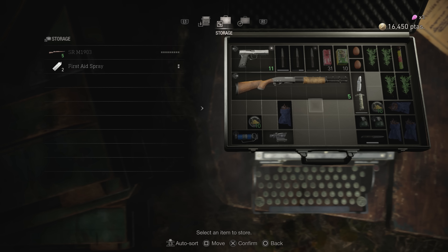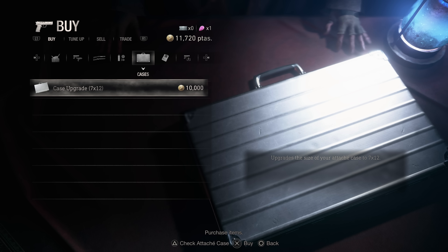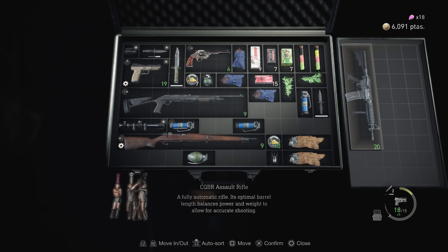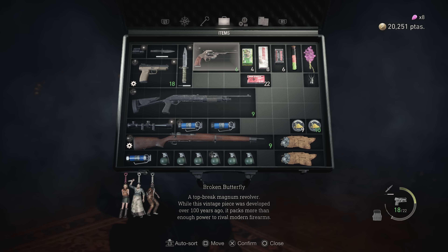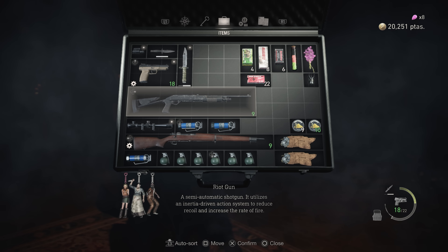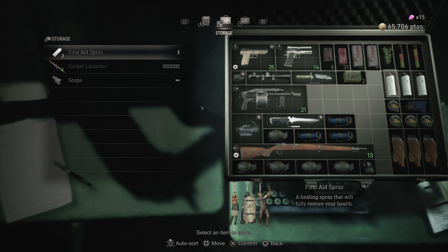Next up, inventory management — fitting your guns and eggs into the attache case. The easiest way to lighten the load is to buy attache case upgrades from the merchant whenever available; bigger sizes are offered in chapters 2, 4, 9, and 13. Even then you'll fill it quickly, so press L3 to auto-sort and optimize your space — a messy case can often be rearranged to fit more. You can also send weapons and attachments to storage from your inventory via the drop-down menu. And while you can't store herbs or food, you can store first aid sprays, so feel free to stash them for a rainy day.